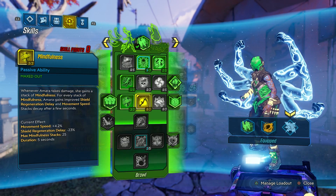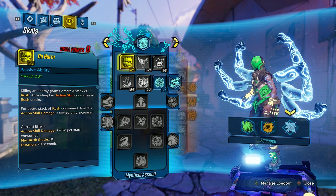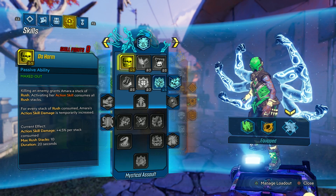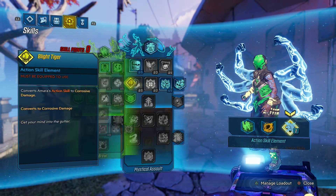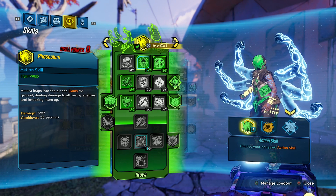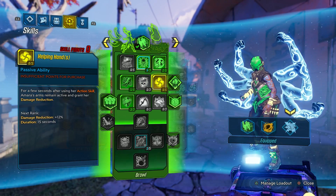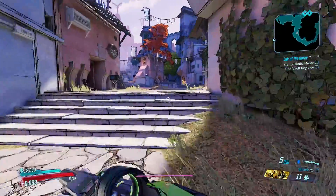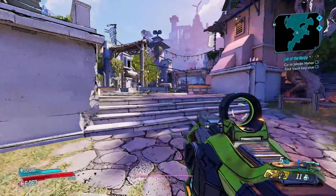In the center tree, I am not going to use this as a Phase Grasp tree. I just did this to get some action skill. I'm actually going to try this as a Phase Slam — so I jump into the middle of enemies and start pounding them down. I want this to be a really fast-paced, slam-in-your-face kind of build.